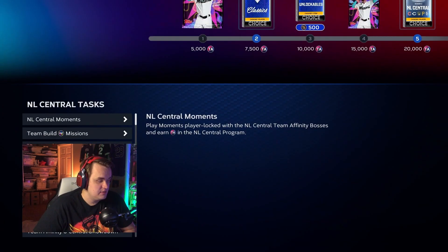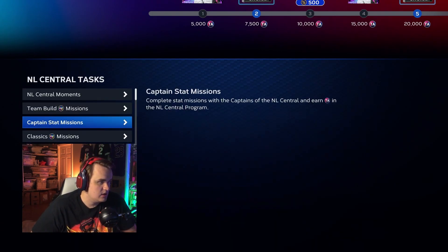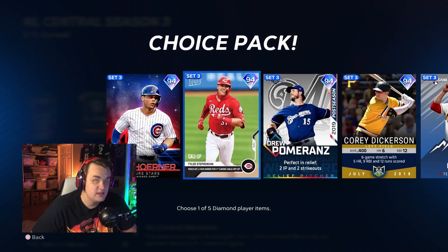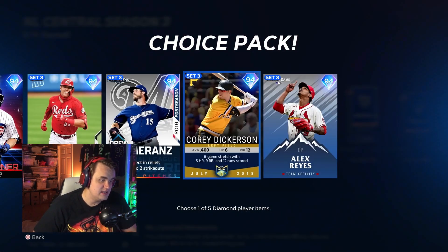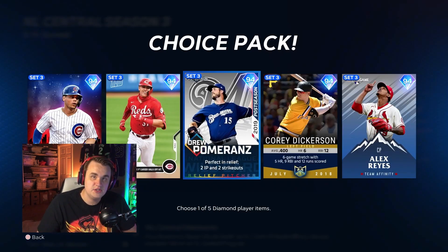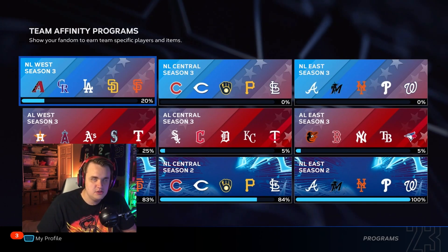The classics henchmen PXP missions are the cards you get from the classics pack at 30K. These are PXP missions — not stat missions — just set PXP. It's 500 PXP for pitchers and 200 for hitters, just like every other program in the game. So finish the conquest, finish the moments, finish the showdown.